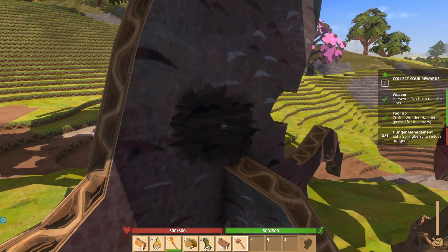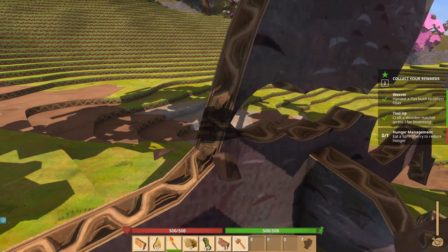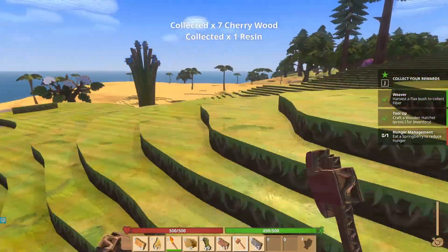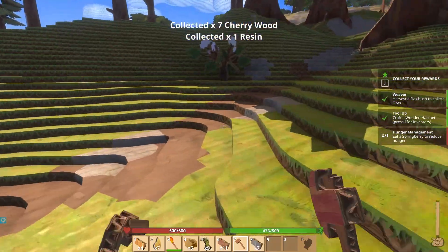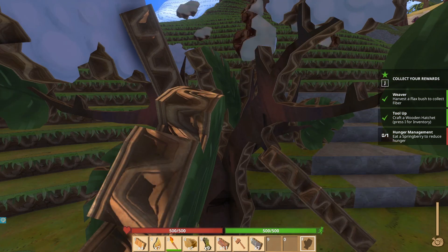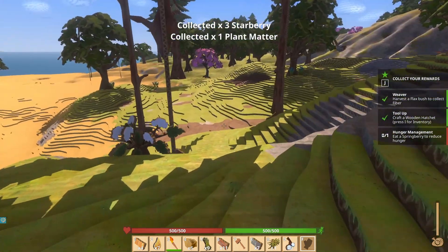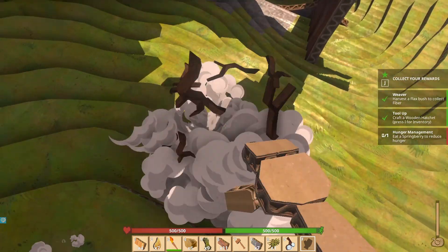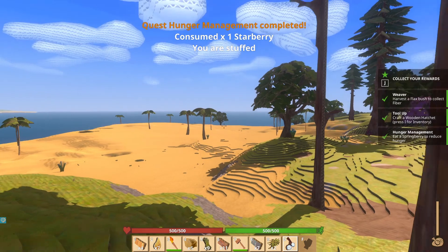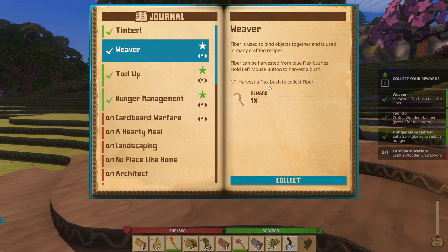Oh yeah, this is way faster with the axe. Wood is one of those resources that you pretty much can always use more of. Now we've got some cherry wood. I need to eat a springberry — is that what this is? Incompatible tool — oh, I don't want to use a torch. Starberry — it's not a springberry. Well, maybe we can just eat one of these. Okay, it's not what we needed but it still worked. Press J to collect our rewards — we got a weaver now.